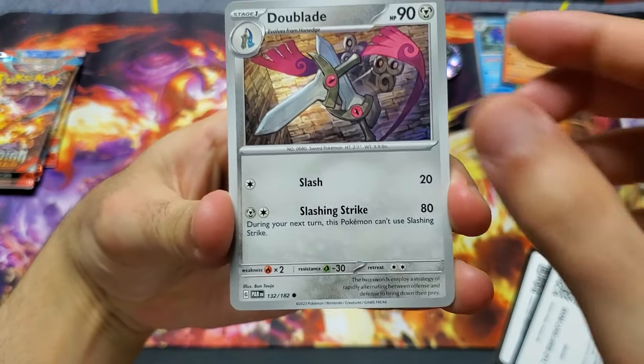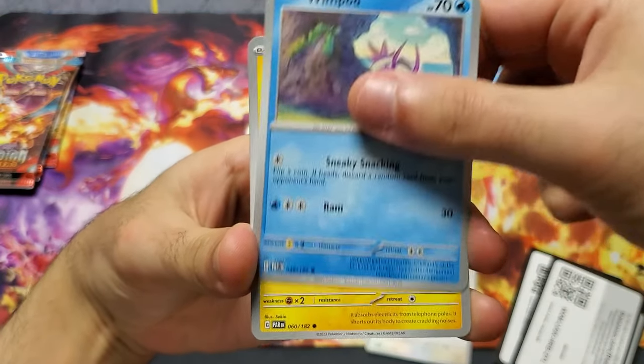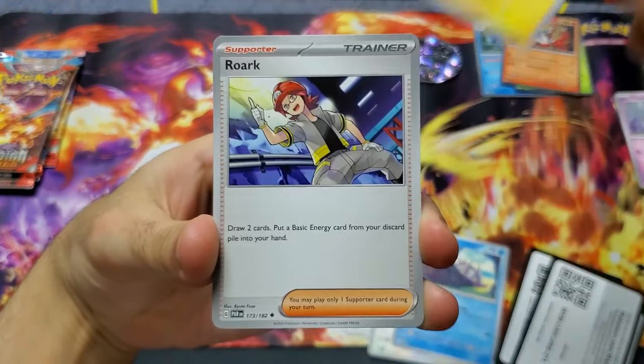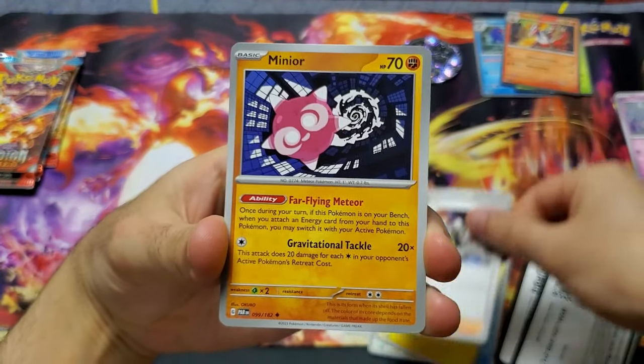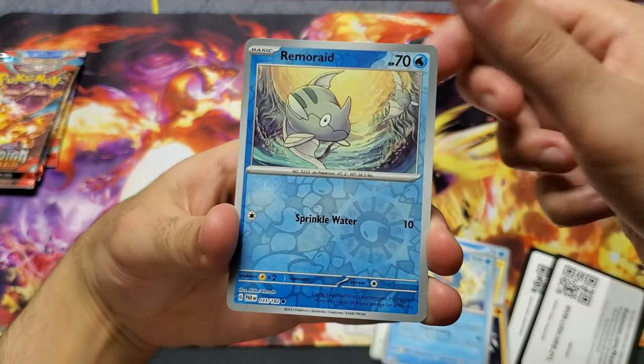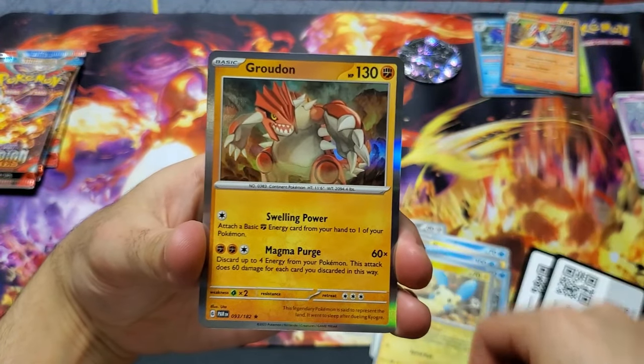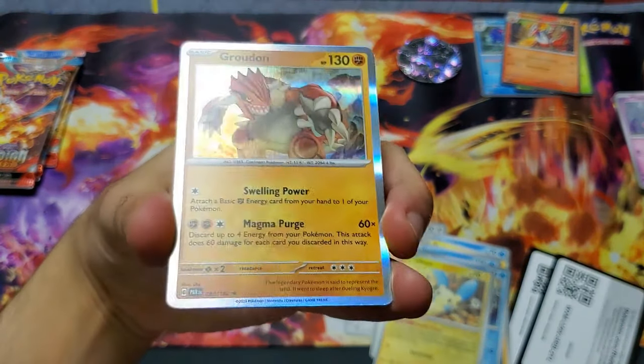Paldea Evolved pack two continues: Doublade, Miltank, Wimpod, Plusle, Rourke, Minior, Sableye, Remoraid Reverse, Minun Reverse, and Groudon. Nice.